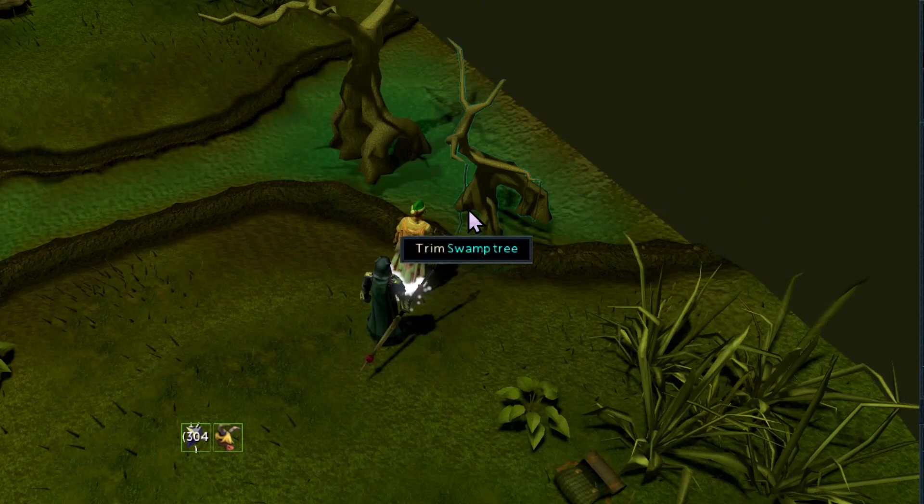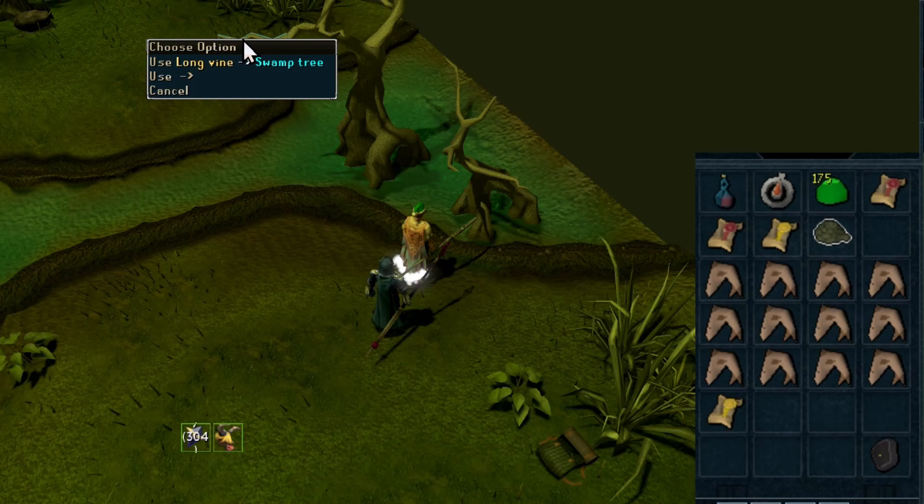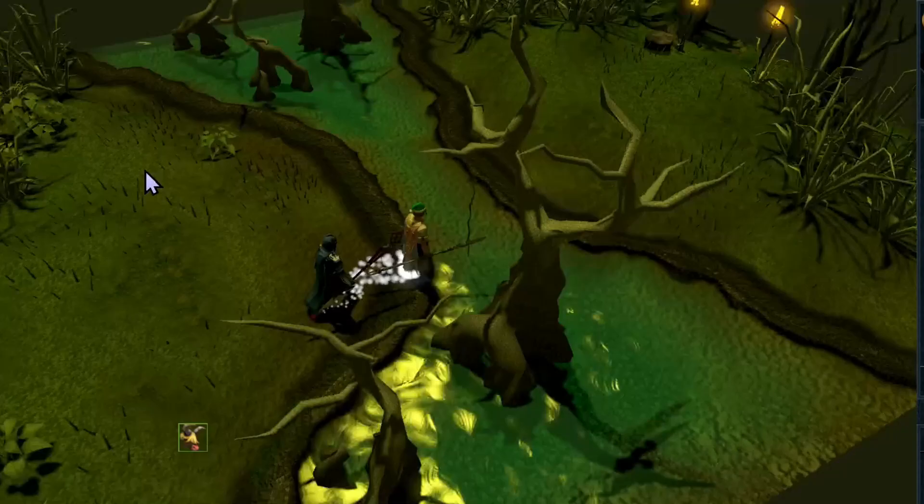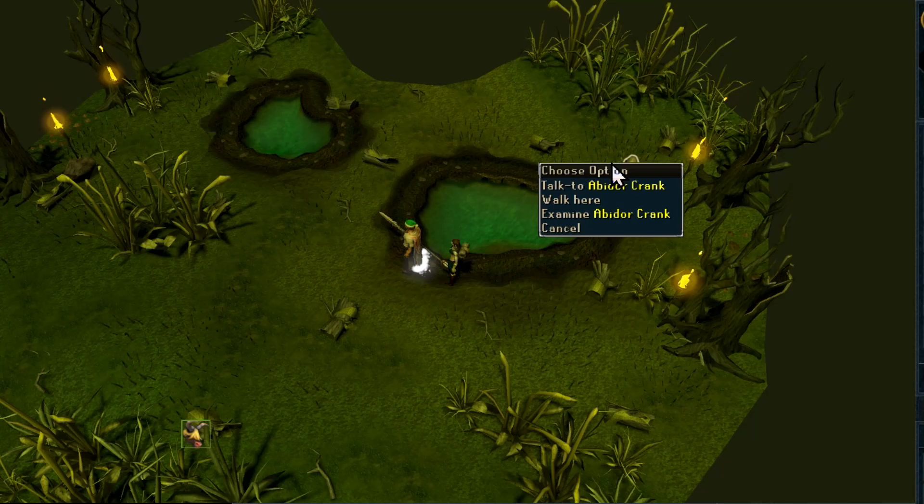Here we have the swing event. What you want to do is come up to this swamp tree, trim it three times, click on the vines in your inventory, and use the long vine on the swamp tree. You'll pretty much just create a rope swing right here, then find the click box for the rope swing, swing on it, move to the other side, and you are done. There's also the Abercrank event where you can just click Continue Track — a bit of a strange one, like a free continuation.